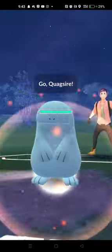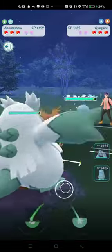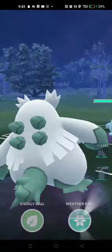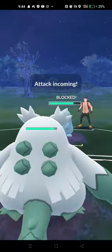Abomasnow's performance here was absolutely clean. Abomasnow leading into Quagsire — this is a good lead for us. We do need to watch out for the Stone Edge, which would hit for super effective. Going to go for a bait here with the Weather Ball. This is a bit risky, but it does grab the shield.